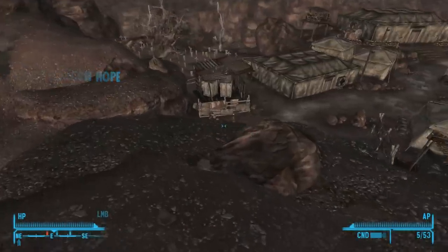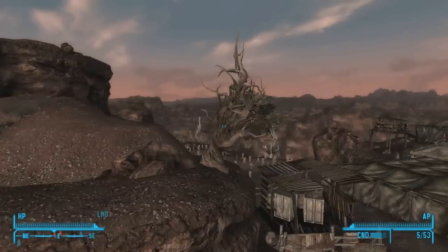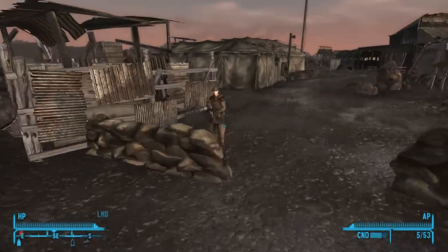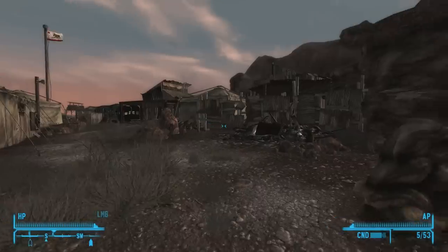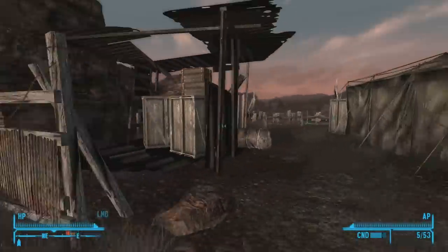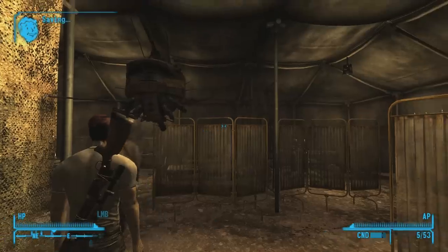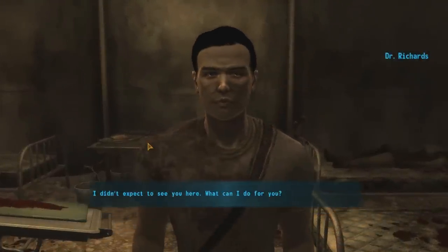Unfortunately our medicine skill is not up to scratch. There are red lips down there. Someone says they're afraid we won't find much help here — they've got their hands full as it is. Then someone greets us saying they didn't expect to see us here and asks what they can do for us.